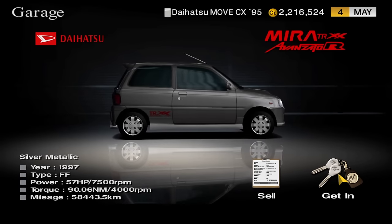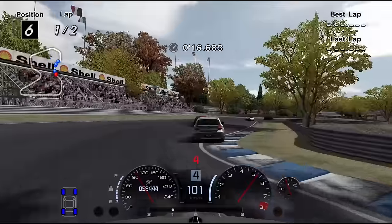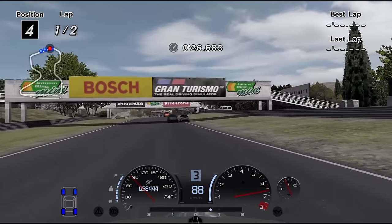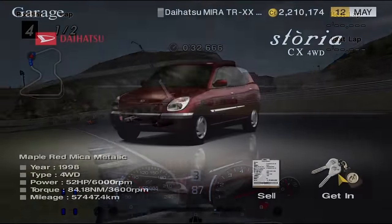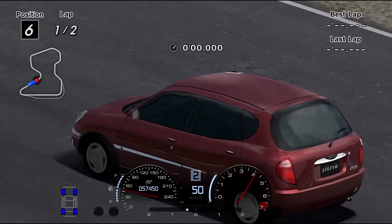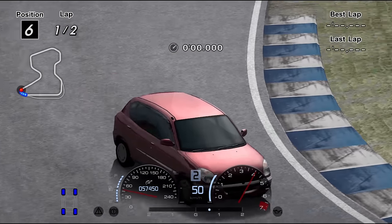The Daihatsu Mira TRXX is an interesting alternative to the Storia X4 — it has access to K-Car Cup, unlike its bigger relative, and can be competitive at Sunday Cup. A Stage 1 turbo kit and GT Wing should be enough, and with a racing muffler and racing intercooler it can be competitive at Japanese Compacts. It is quite limited and is an average choice, but you can do worse. The Storia CX lives in the shadow of the X4 — the only reason to buy it is a 200 spec point race in Sunday Cup. Save yourself the headache, go straight for the X4. This thing is bad.